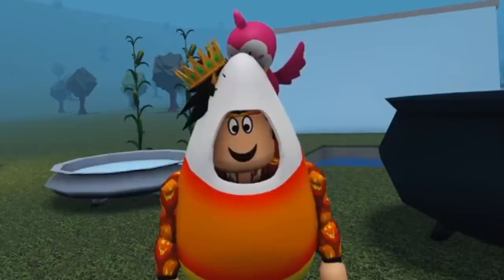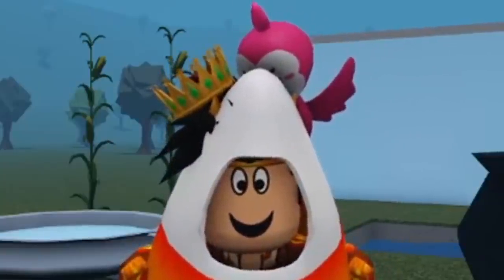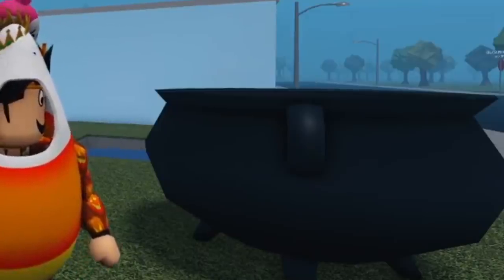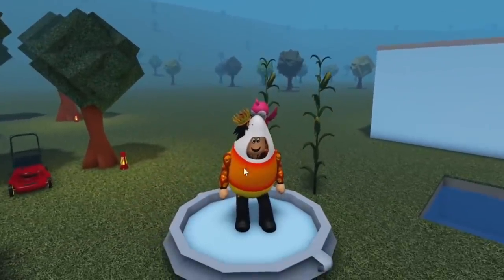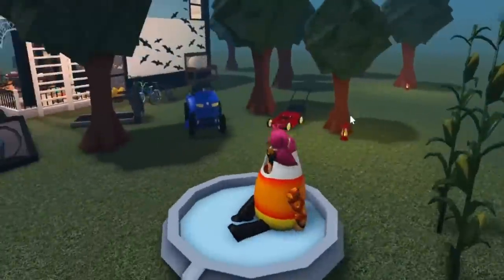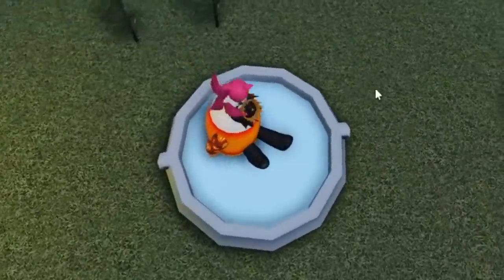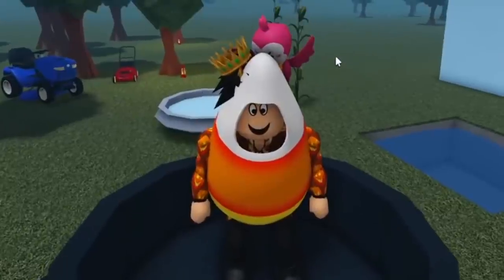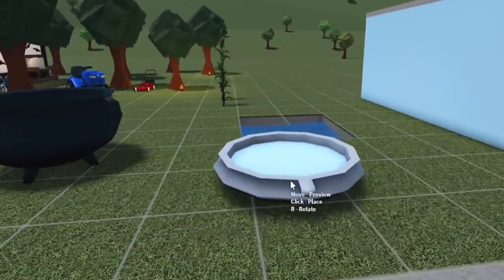Everyone, welcome back to the channel! Today we are back here in a corn stalk. I thought this was kind of a dumb idea, but I thought I would try to make a house in a cauldron right here. As you can see, I've been experimenting a little bit. This is my build hack for an inflatable kiddie pool — you just make the cauldron really wide and small, put a sphere shape inside of it, and you get a nice little kiddie pool. I thought, why not build a house inside a cauldron? The best idea you're going to get from this video is the inflatable pool.